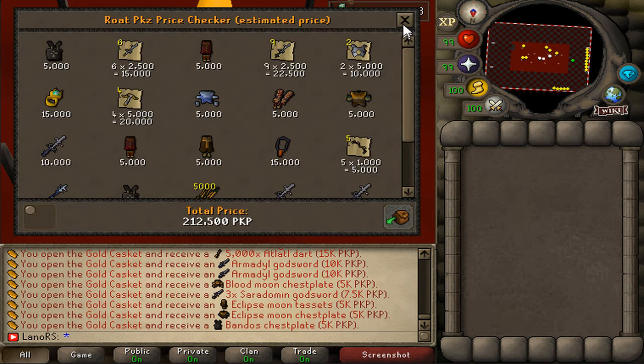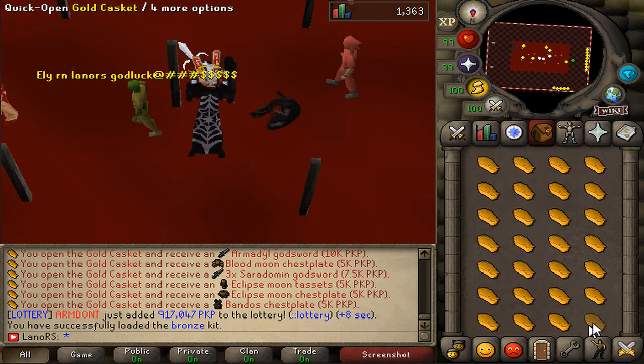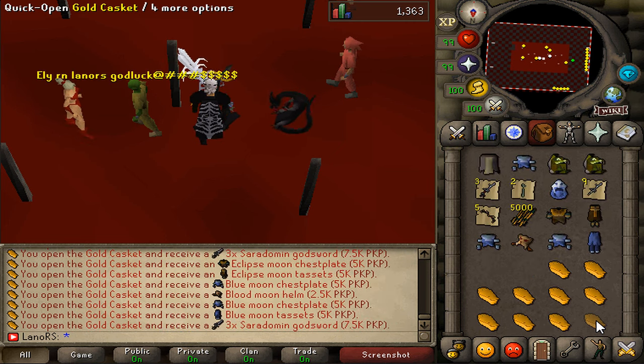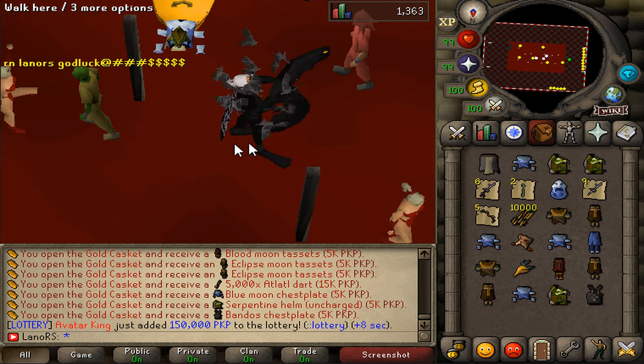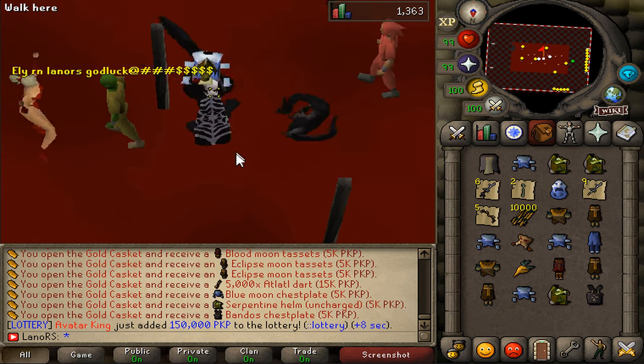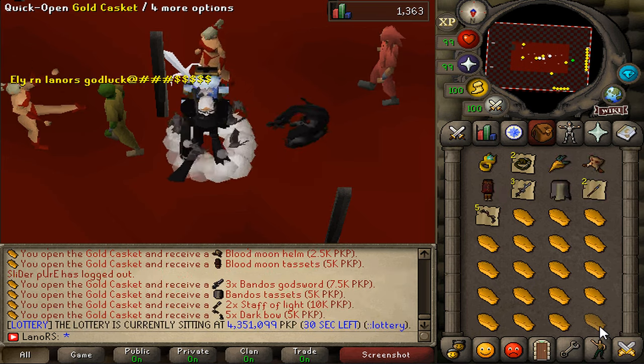If you check out an inventory, guys, it's like 212K per inventory — that's not even like four caskets. You just destroy so much cash if you do not manage to get it. But now I'm just going to go ahead and quick open these caskets.